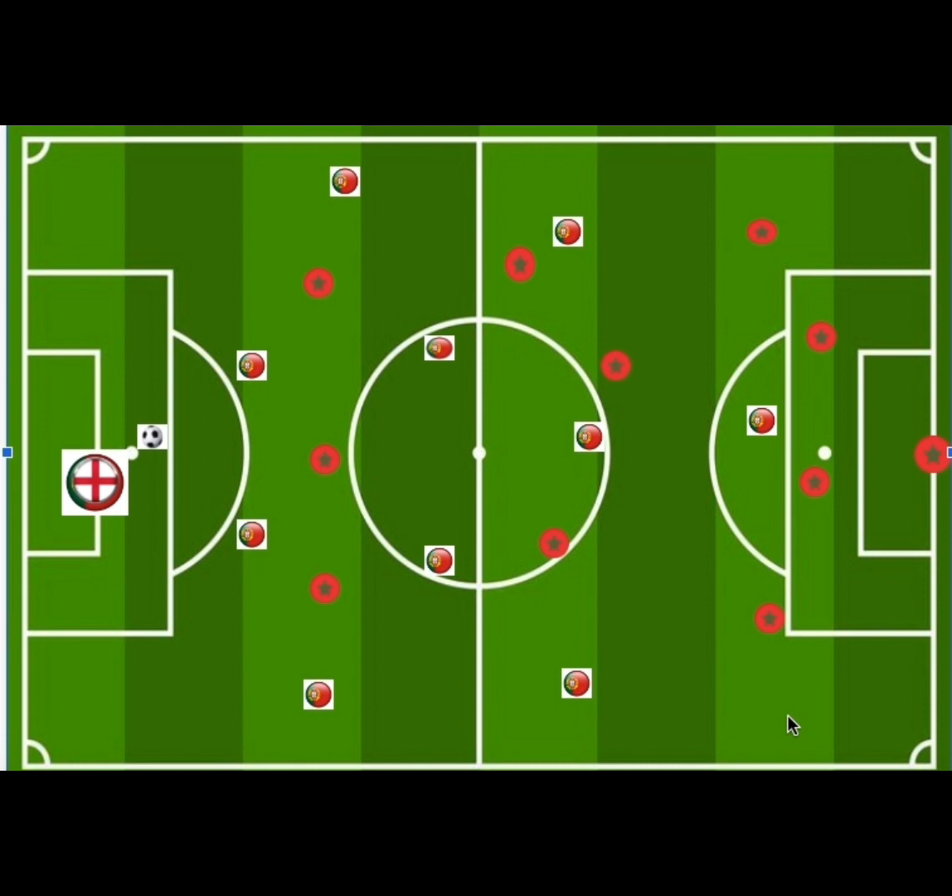The mid block is where you defend the middle of the pitch while sitting in a compact shape. The low block is where you park the bus while maintaining structure. The lower you go, the more compact; the higher you go, the more expansive the shape.